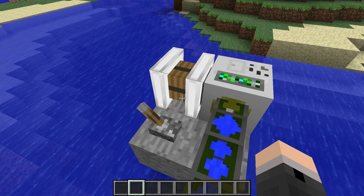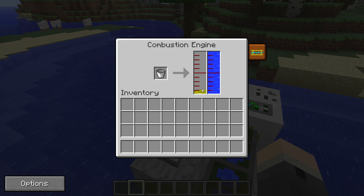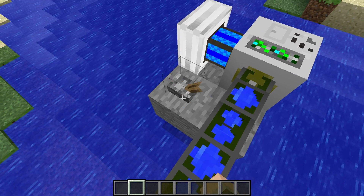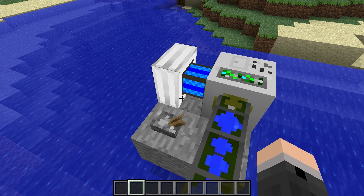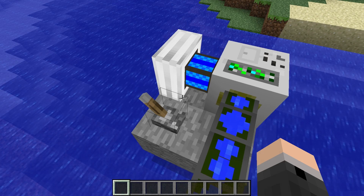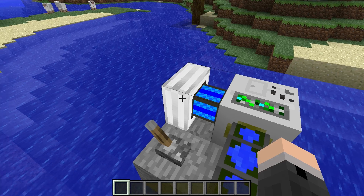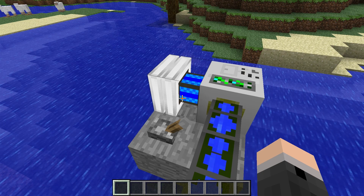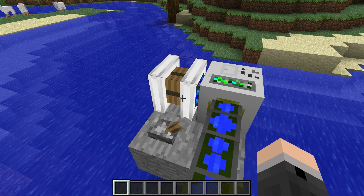If you've had the engine running for a while it will generate heat. This can be viewed by clicking on this button on the combustion engine's interface. Sometimes if the engine is still hot it won't start — it can sometimes even still be at the blue stage, which is the coolest, and it might still not start due to the temperature. If this happens, just make sure it still has enough fuel, keep the redstone current on, and wait a little while. It should come back on its own, and sometimes it can take several minutes so it pays to be patient.